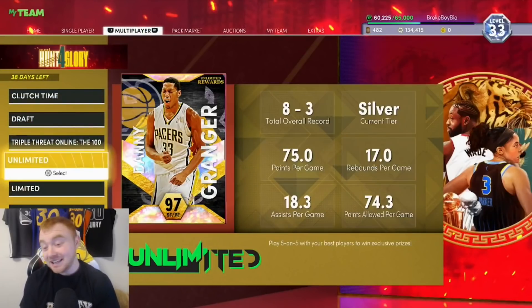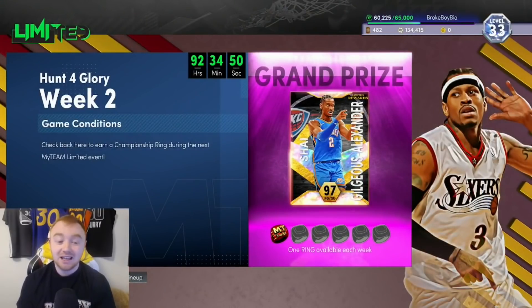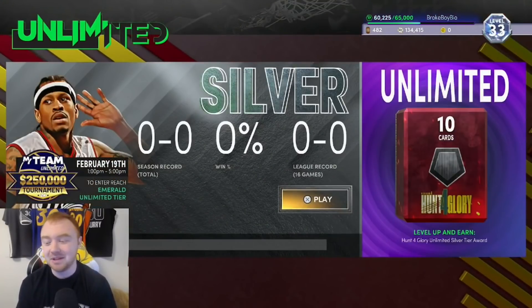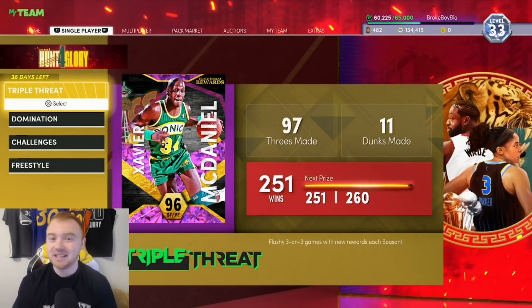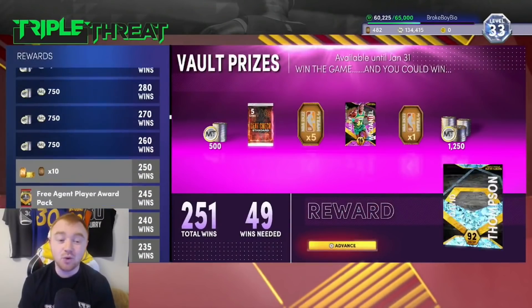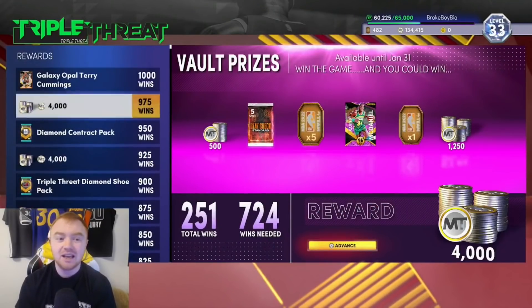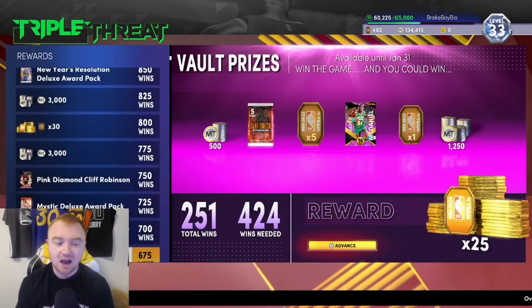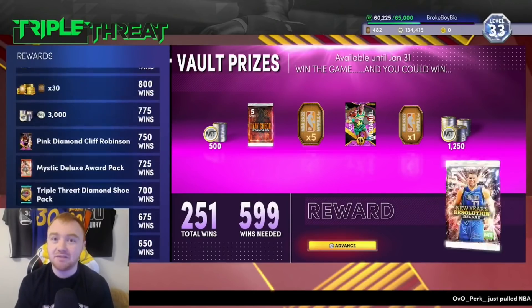Limited is really good — every weekend it normally has additional prize packs with diamond contracts, diamond shoes, and Hall of Fame badges. Make sure you're taking advantage of that. Unlimited you can make some good MT but it's not worth the headache. Pickup challenges as discussed are worth doing. Triple Threat Offline is a great mode to grind for consistent MT, vault MT, the standard heat check pack, diamond contracts, diamond shoes, New Year's Resolution deluxe packs, and Mystic deluxe packs.